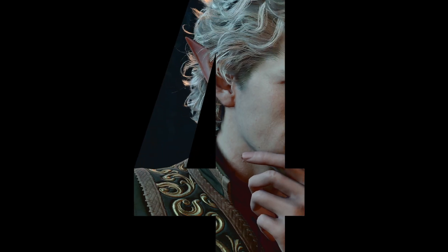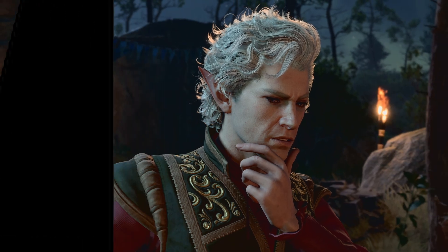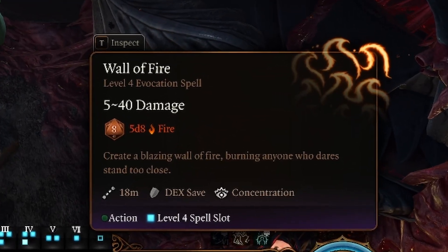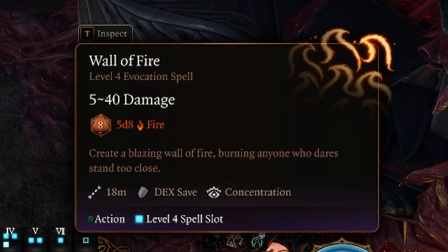In at number 4 is Wall of Fire. Wall of Fire is a powerful evocation spell available to the Druid, Sorcerer, Wizard, Light and Forge Domain Clerics, as well as the Fiend Warlock. This allows a caster to conjure a blazing barrier of intense flames. When cast, the spell creates a Wall of Fire between two points within 60-foot range. This flaming wall inflicts fire damage to any creature that passes through or starts their turn within 10 feet of the barrier. Those caught by the wall's flames must make a dexterity saving throw to mitigate 5d8 fire damage.